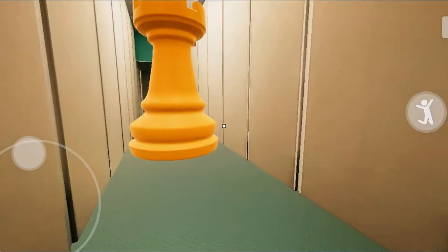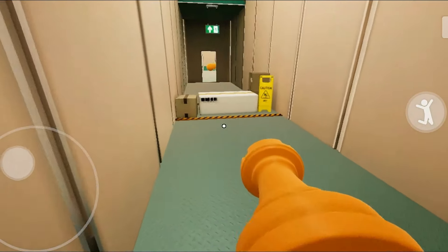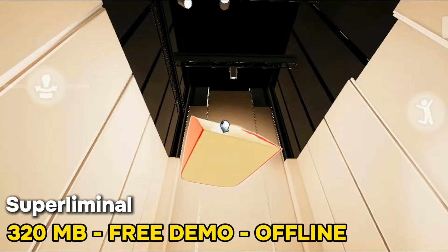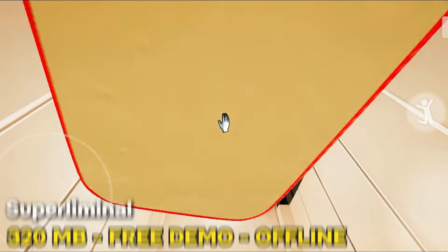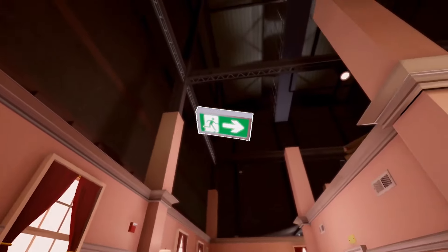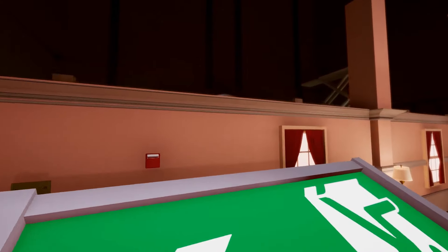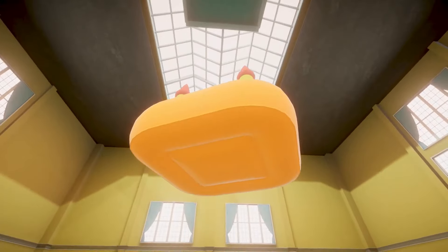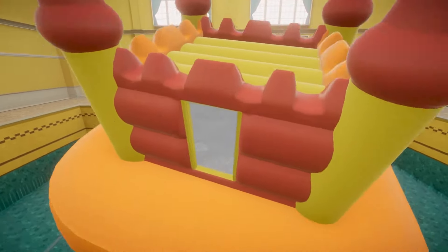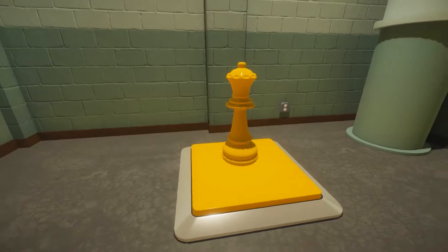Number 2: Superliminal Mobile is basically a mind-bending dream where the rules of physics are all wonky. You're stuck in this weird world and you have to use your brain to figure out how to get through each level. The graphics are super cool, and the puzzles will make you scratch your head in all the right ways. If you're into puzzle games or just want something a bit different, Superliminal Mobile is definitely worth checking out.